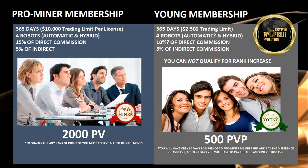At the $2,000 level, you can trade up to $10,000. You have the automatic trading bots available to you, and you get a higher direct commission of 15%, plus a 5% indirect. You will also be eligible to qualify for rank advancements and the profit sharing pools at that point.